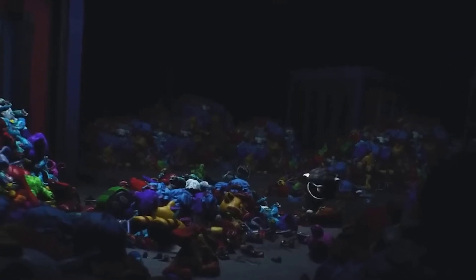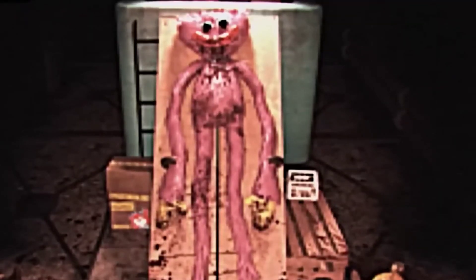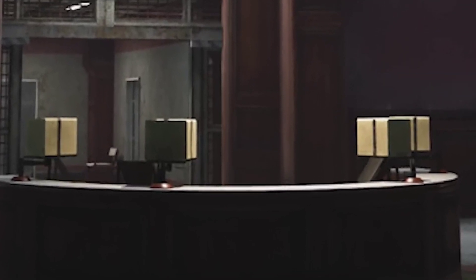This area serves as the control centre for all activities happening below — where the darkest secrets of Playtime Company unfold, particularly behind the reinforced prison doors secured with heavy iron bars. Whatever is confined here, Playtime Company is determined to prevent it from escaping. The most striking feature in this room is the coat of arms painted on the wall, which also appeared on the cage in the teaser, hinting that this may be a separate autonomous department functioning independently from the toy factory above. Most employees working above are likely unaware of what's going on beneath them.